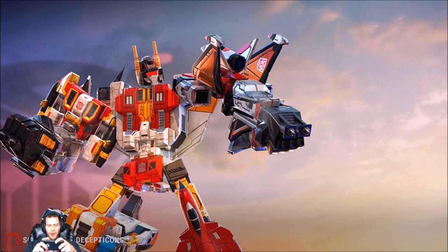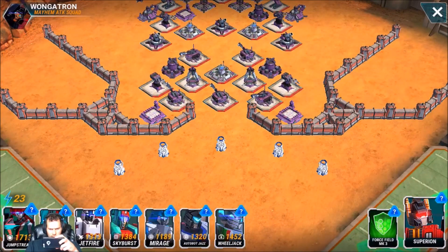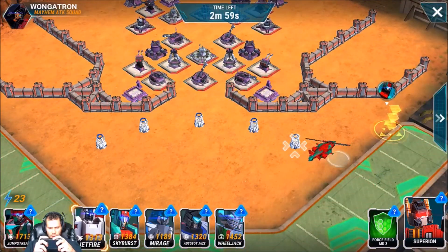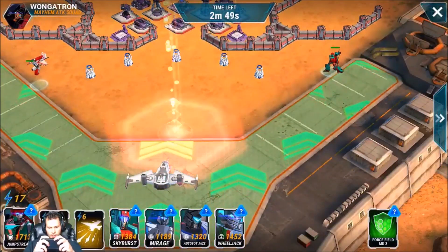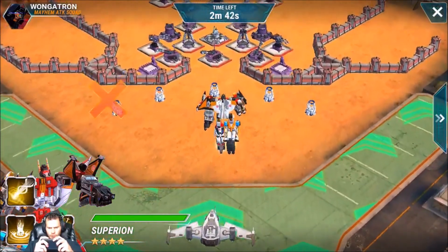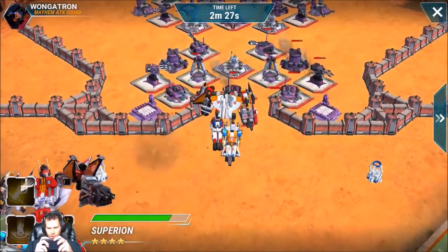Alright, let's go — we got seven minutes for a combiner, so if we fail once we can still attack again with the combiner. I don't really see why we should fail on any base with a combiner, especially having a four-star combiner. I'm going to send an alien in here and take out both of these guys, just to make it easier for my combiner so he doesn't get attacked whenever he rushes in. Let's go ahead and use the AOE right at the start, and go ahead and take out one of these attack towers.